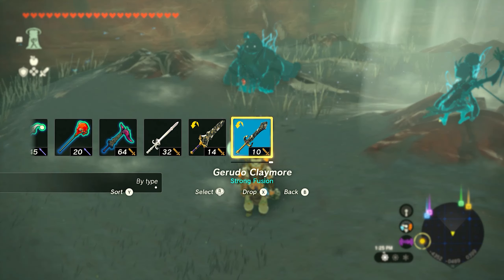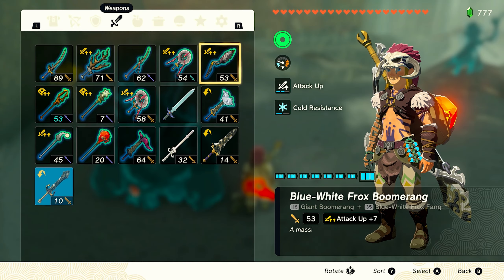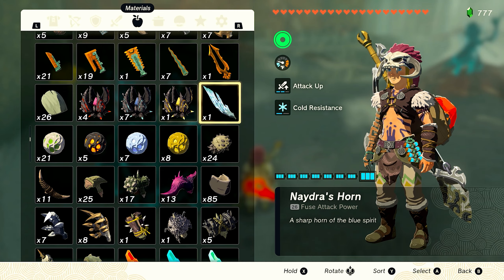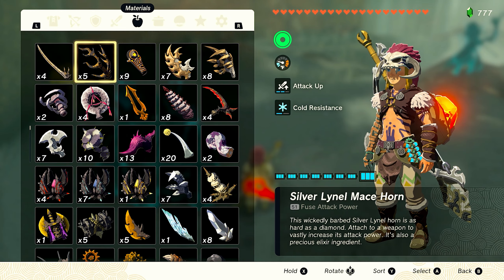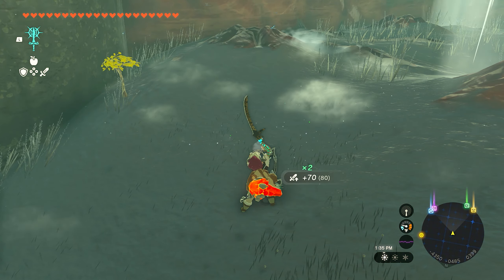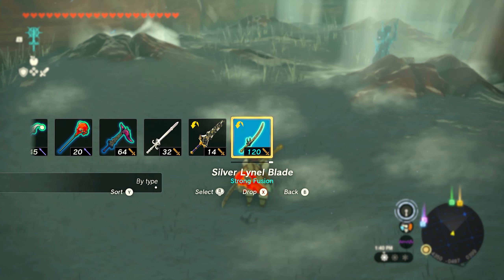Let me get off of this updraft. The Gerudo scimitar has strong fusion - I think I told you these are super good for elemental type things, like the fire, electric, or frost lizalfos horns. Elemental type fusions just get made better doing it with that. I've done a few to you and I've got enough materials, so let's just do this. Regardless, it'll still be a pretty good weapon. Double it - that is a boss killer. It won't last very long, but that is a boss killer. Strong fusion, once it has something fused to it, effectively doubles its overall attack power.